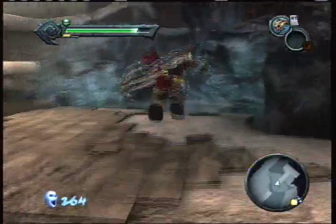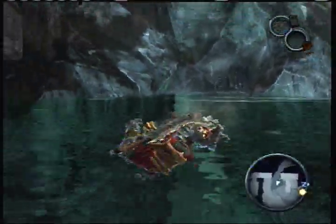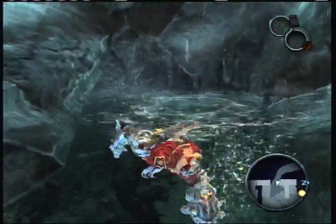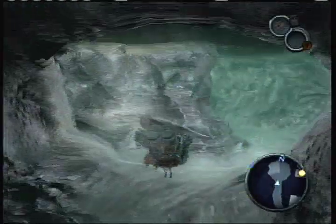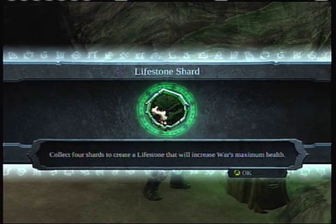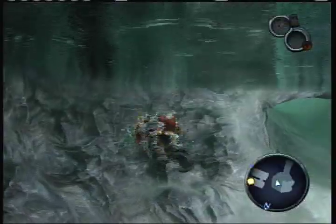Before we move on with the rest of the level, we're going to go get a collectible. War can actually swim right off the bat, and he can dive. B lowers War, A raises him up, and with all of War's movements, you can speed up by holding down the defensive button, or right bumper, depending on how you want to translate that. Here we have a health upgrade.